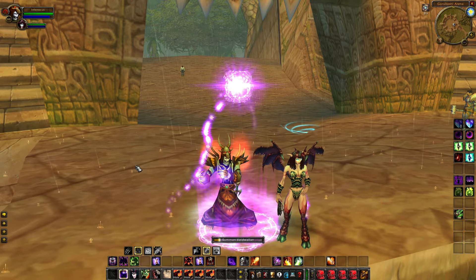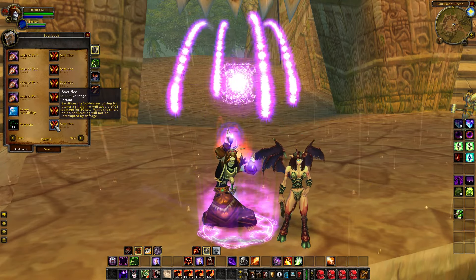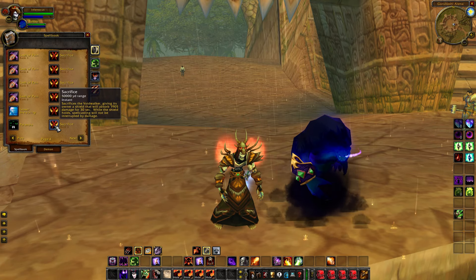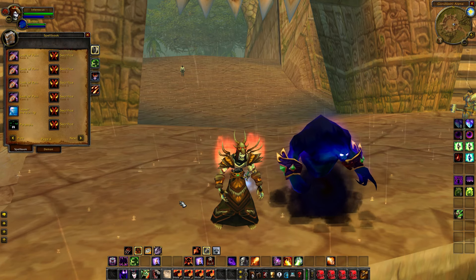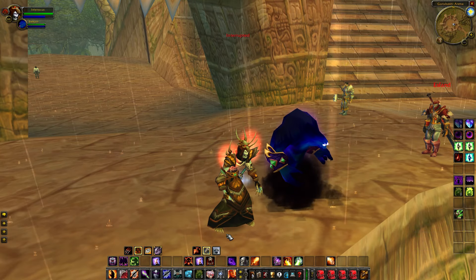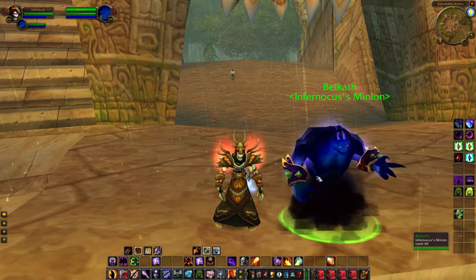There are countless videos of people popping trinkets like Talisman of Ephemeral Power, seducing a target, and then Soul Firing for a 3-4k crit — it's insane. You also have the Voidwalker. The reason Voidwalker is very good is because of an ability called Sacrifice — you sacrifice the Voidwalker giving you a shield that absorbs about 1900 damage for 30 seconds. While the shield holds, spell casting will not be interrupted by any damage.